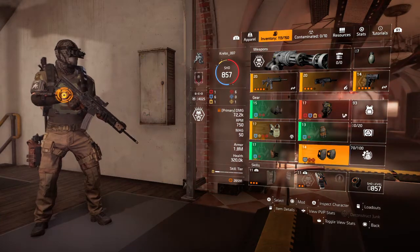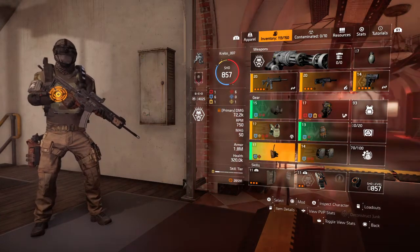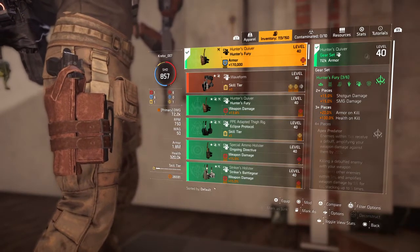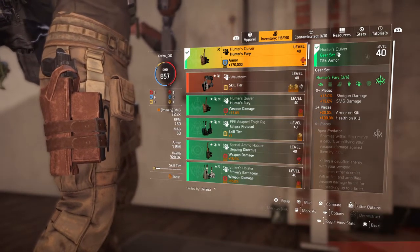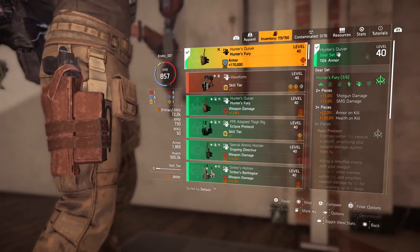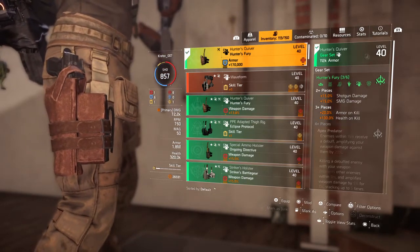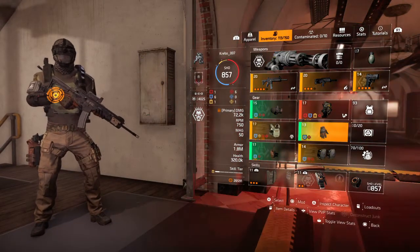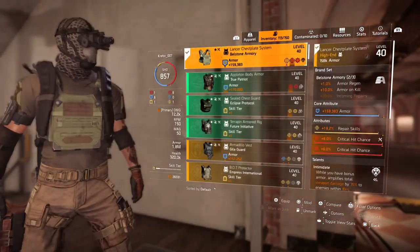What I'm doing here is using a 3-piece Hunter's Fury, which explains my weapon choices. The 2-piece gives you shotgun damage and SMG damage, and the 3-piece gives you armor — that 20% armor-on-kill which I'm looking for — and it gives 100% health on kill. I'm also using the 2-piece Bellstone because that also gives you armor-on-kill.